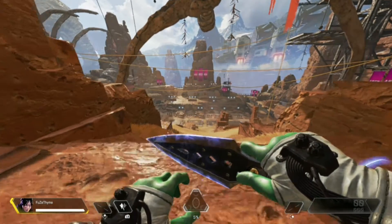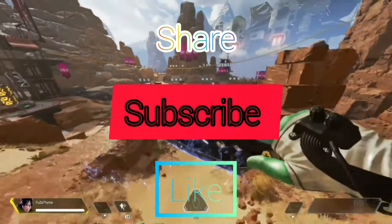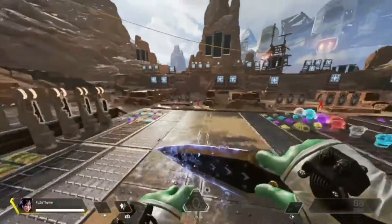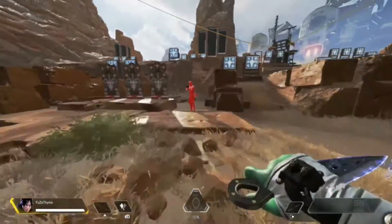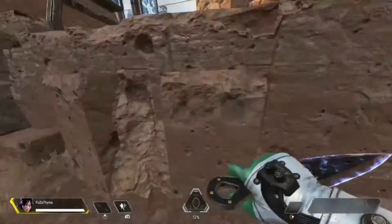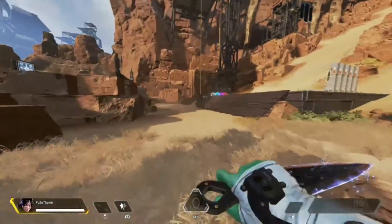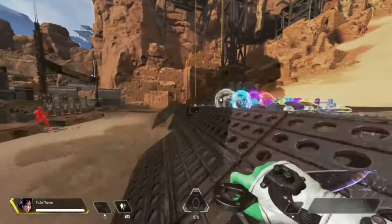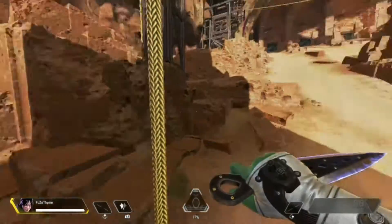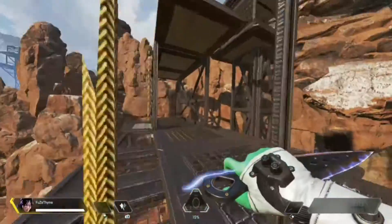Hey, what's up guys, FuseTheme here back with another video. In today's video I'm going to be telling you how to organize your inventory in Apex Legends Season 6. Some of you probably know how to organize your inventory, but some of you might not — for example, you might put more grenades than healables, or more ammo than healables. I'm going to show you how I organize my loadout to give you a general idea.